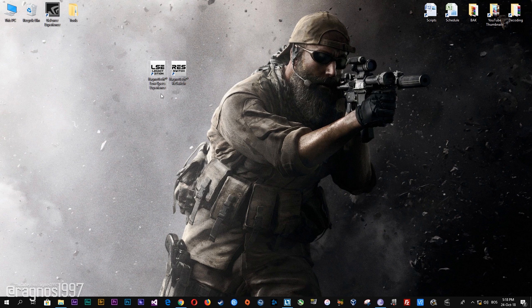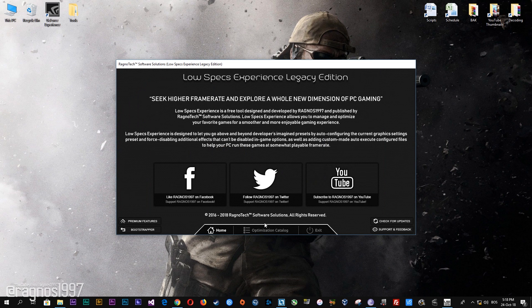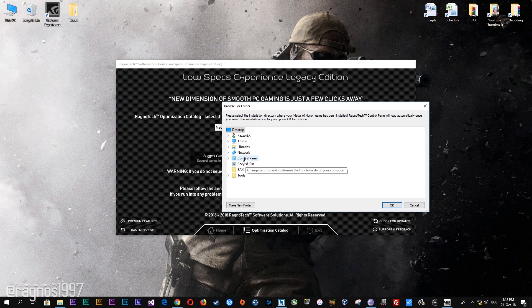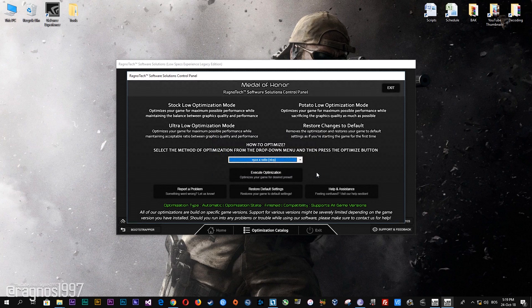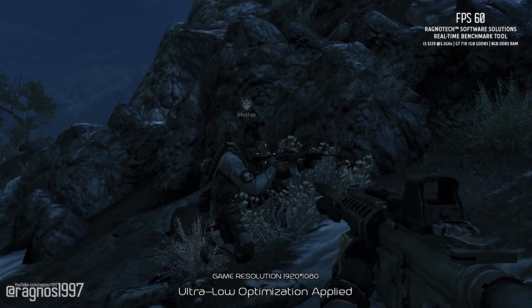After you download it, simply install it and you will get these shortcuts on your desktop. Start it and then go to the optimization catalog section. Once you find yourself on this page, simply select Medal of Honor from the drop-down menu and then press load the optimization package. Select the destination folder where your game has been installed and press OK. Here, select the method of optimization and resolution you would like to run your game on. Then simply press the optimize button and start your game. Feel free to experiment with the resolutions and optimization methods to find what suits your system the best.